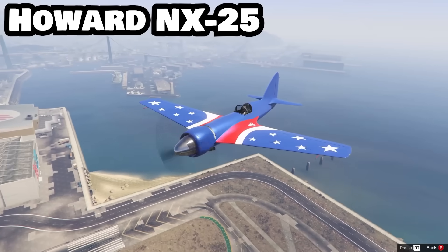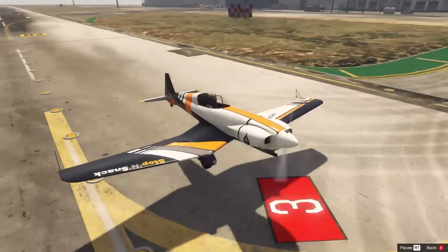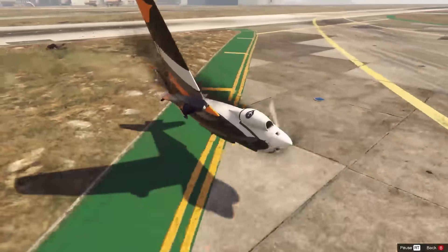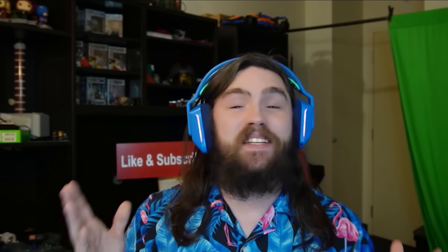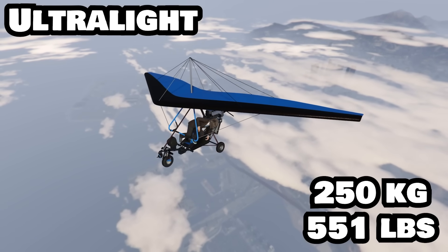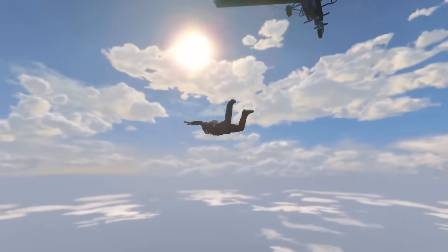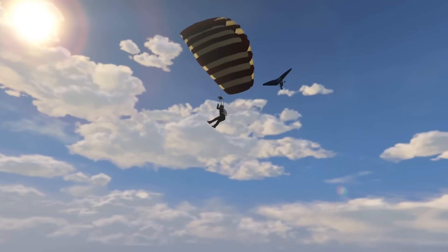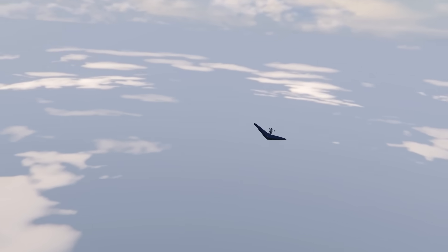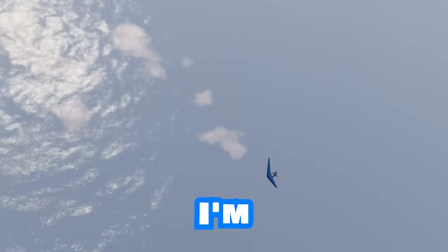In second and third we have the Howard NX-25 and the Alpha Z-1, which both weigh in at 450 — oh shit, oh no. The lightest plane in the game weighs 250 kilograms: it's the ultralight glider, which is really good at gliding. Well... there it goes. I'm sure it'll be fine. Maybe.